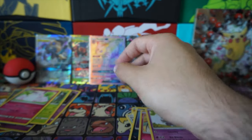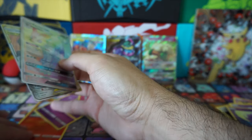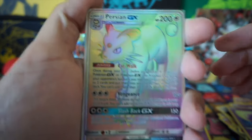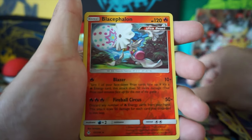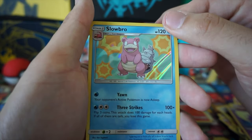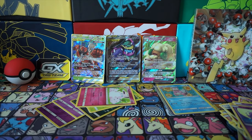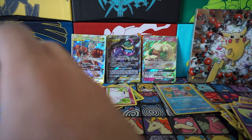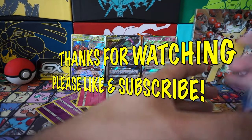Let's do a little recap of my pulls. I'm satisfied with this box — it wasn't that bad. Our Rainbow Rare Persian GX, Lucario and Melmetal GX, Blacephalon because he's good, and Slowbro holo. You guys can decide who won this pack battle — if it's Coco or me. Remember to like, subscribe, and keep the support. Thank you — see you in the next one.